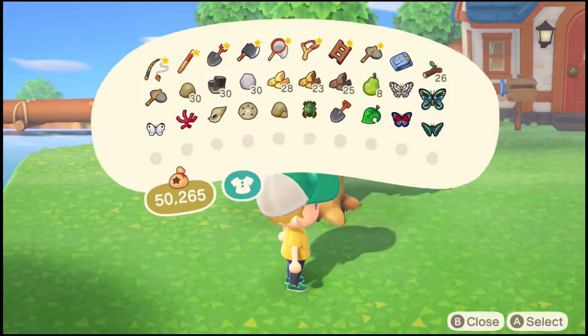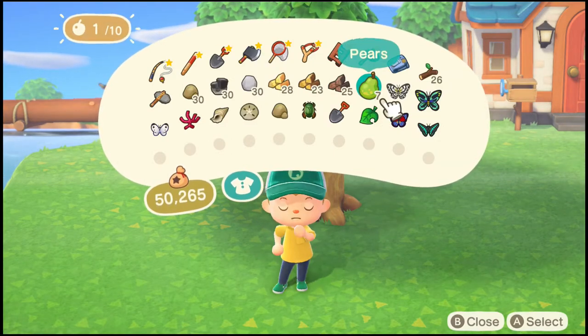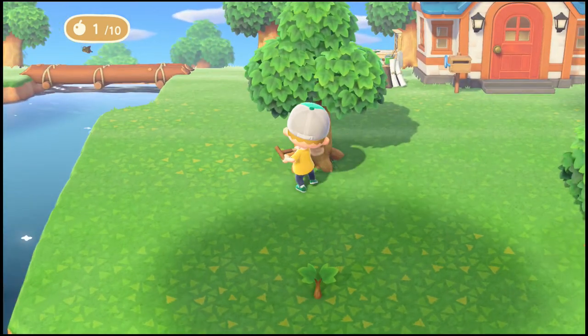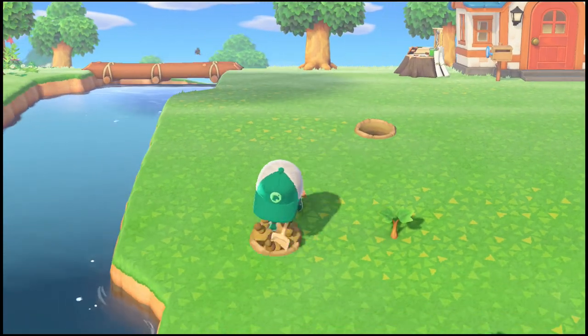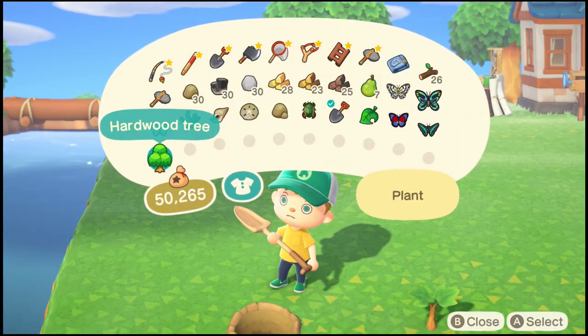All you have to do is get a fruit and eat it, then grab your shovel and dig up the tree, then move your tree to the location you want it to be planted and plant it.